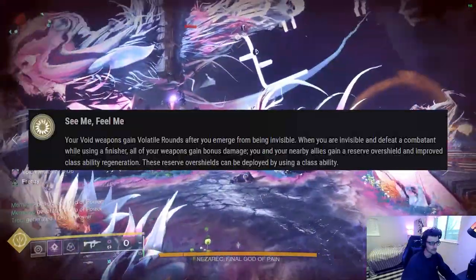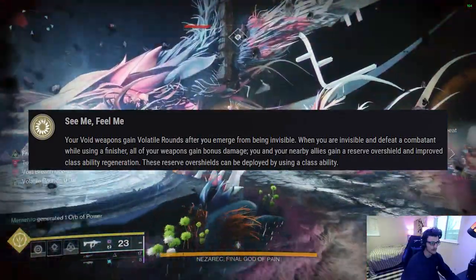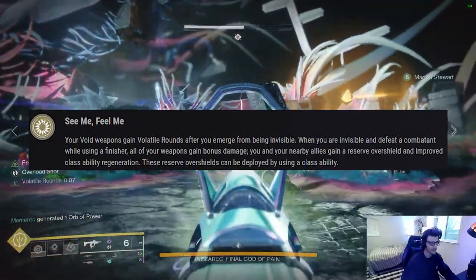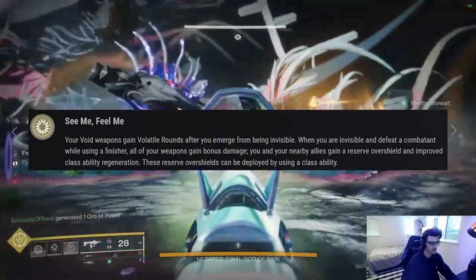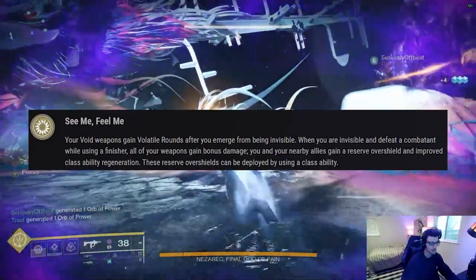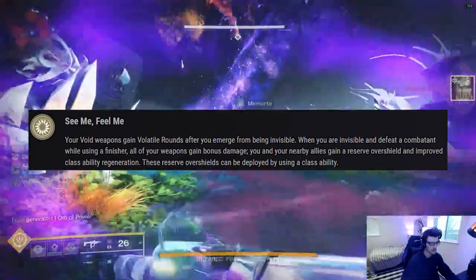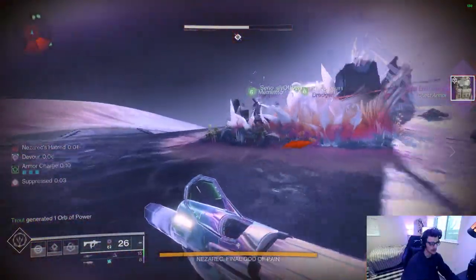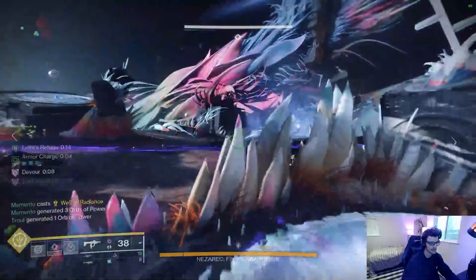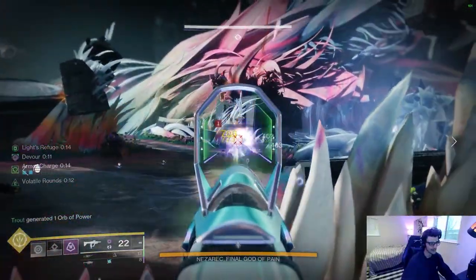The exotic perk: your Void weapons gain volatile rounds after you emerge from being invisible. When you are invisible and defeat a combatant with a finisher, all of your weapons gain bonus damage, you and nearby allies gain a reserve overshield, and you gain improved class ability regeneration. These reserve overshields can be deployed by using a class ability. The second half of the perk is actually pretty good and a little underrated, but this would still be Void Hunter's best exotic even without it.